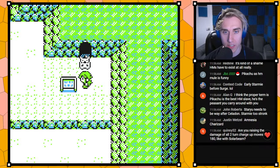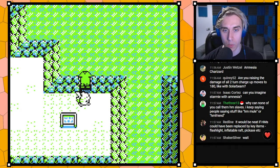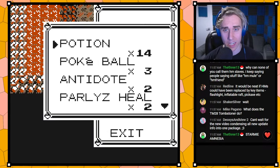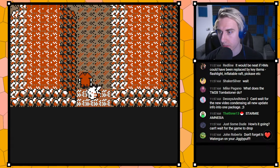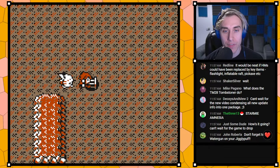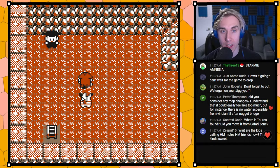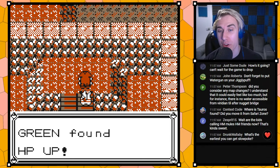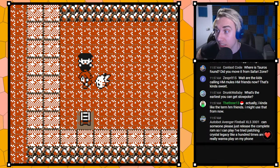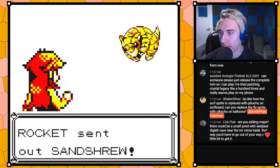We are going to heal once and then we're heading into the cave and we're not leaving. I like to get those two trainers out of the way and then the rest of the run we don't leave. I also have Repels just to make the journey a little bit nicer. Jigglypuff learns Water Gun — that's amazing!